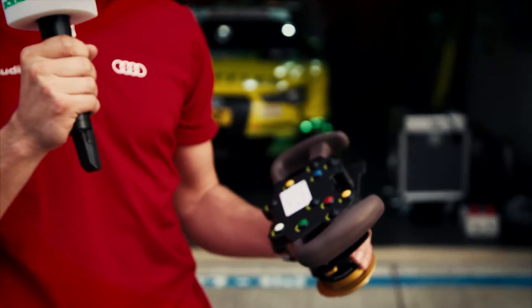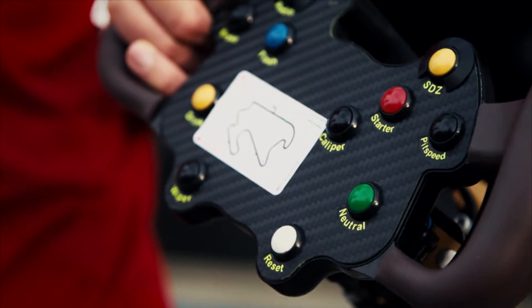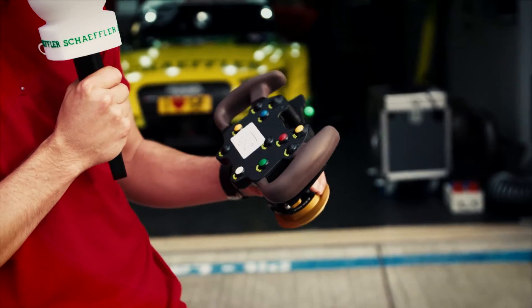When the lights go off at the start, we just release the button and the car takes off. What else is important — pit speed as well, similar to yours, to reach 60 kph in the pit lane. Starter button obviously to start up the engine, and neutral for the gearbox — those are basically the most important ones on the front.